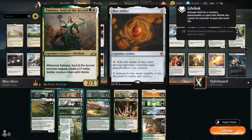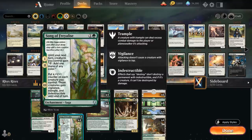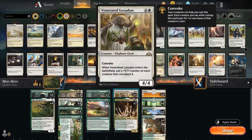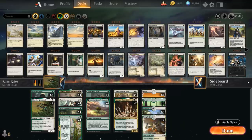At two mana we have token makers: Raise the Alarm making two 1/1 white Soldier tokens at instant speed, and Saproling Migration making two 1/1 green Saproling tokens at sorcery speed — but we can also kick it for 6 total mana to make four tokens instead, which plays well with the extra mana from Song of Raelis and Growing Rites. We've also got four copies of Lovestruck Beast, giving us another one-mana play making a 1/1 white Human token and then for just 3 mana a 5/5 — a great blocker. Then four Song of Raelis, four Growing Rites, Venerated Loxodon, and two copies of Trostani. The mana base is six basic Plains, eight basic Forests, four Sunpetal Grove, and four Temple Garden.